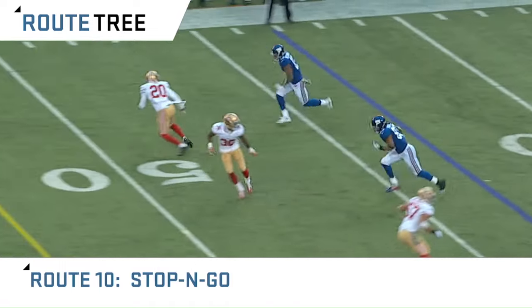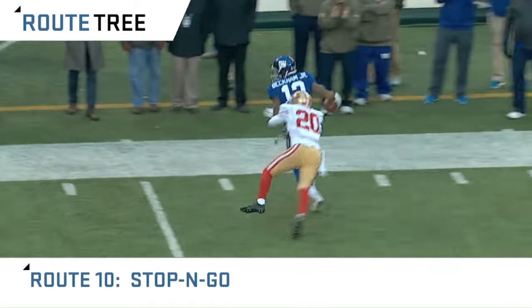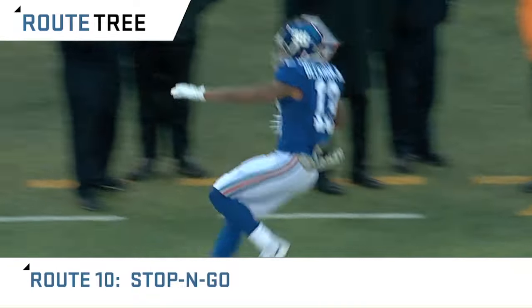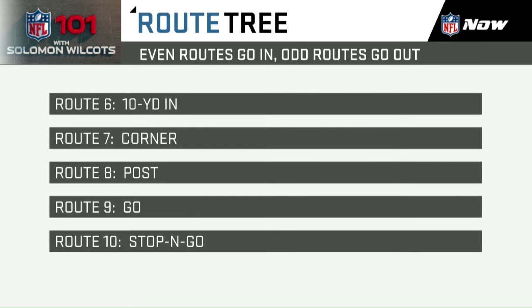A ten route is simply a stop and go. You stop, spin out, and set up the back shoulder fade to make a play on the defense. So, what is the route tree? Each route is assigned a number. Even number routes break to the inside of the field, while odd number routes will break outside toward the sideline.